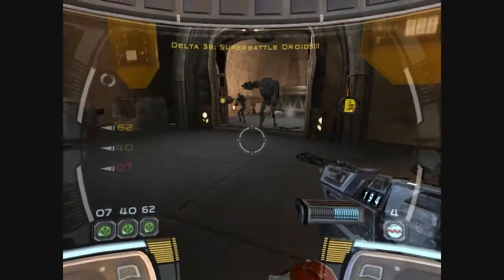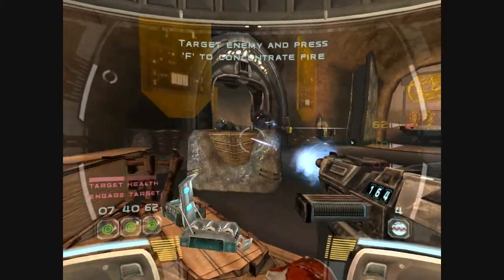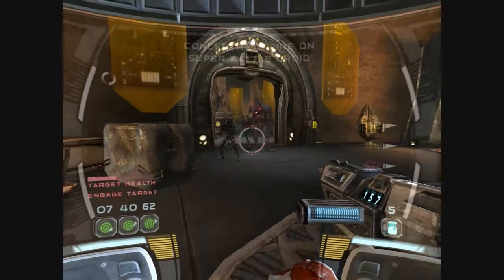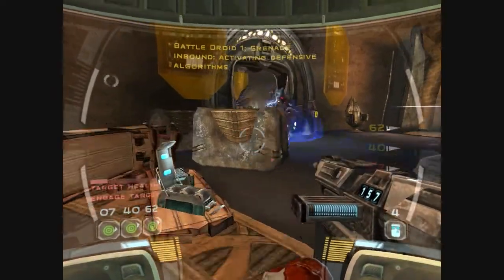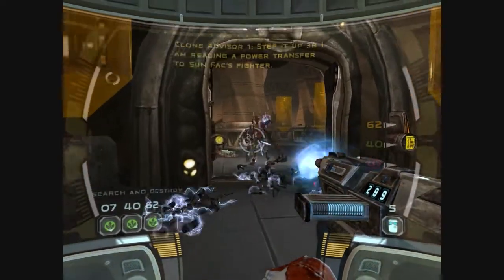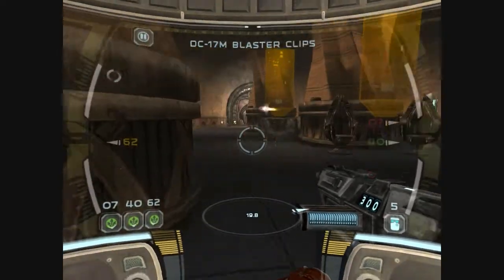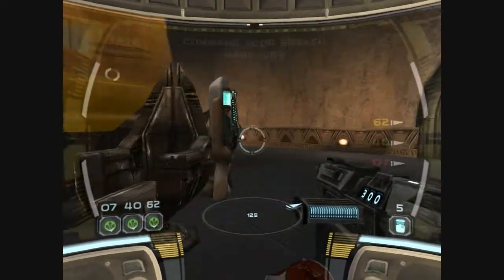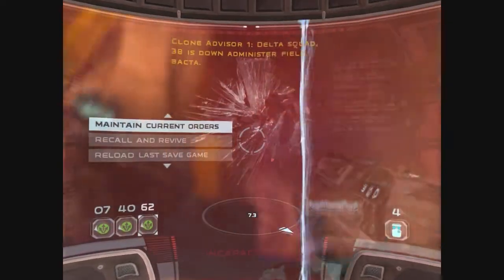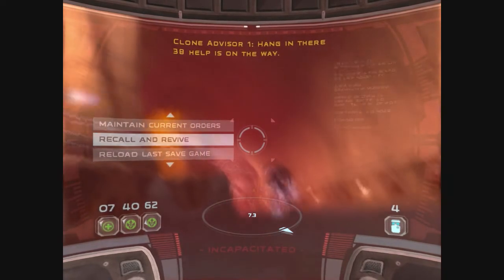Super battle droids. Concentrate your squad fire on single targets to penetrate their armor. Keep going down. Skip it up, 3-8. I'm reading a power transfer to Sunfak's spider. Roger that. I got the help, come on. Delta Squad, 3-8 is down. Administer field vector. Hang in there, 3-8. Help is on the way.